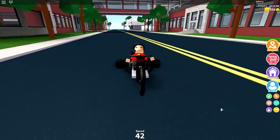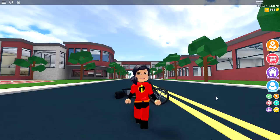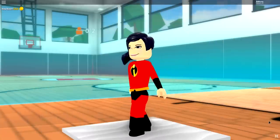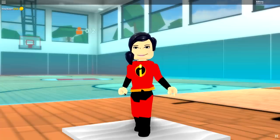Anyway, today guys we're gonna be making this incredible looking character who goes by the name of Violet inside of Robloxian High School. She is the daughter of the Incredibles and she has some incredible superpowers — she can turn herself invisible, create force fields, and so many other cool things. This is the finished result we're going for. Right now The Incredibles 2, which looks like it's gonna be so awesome, has just been released.